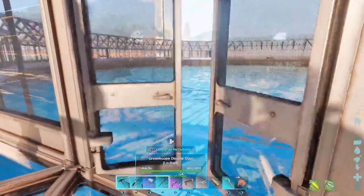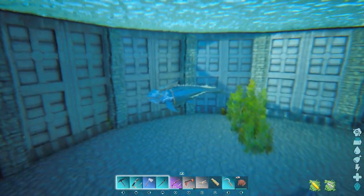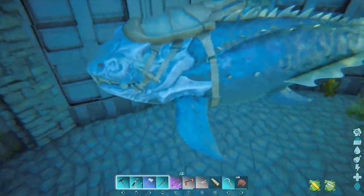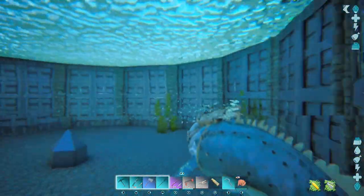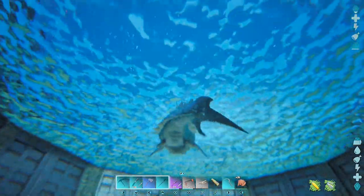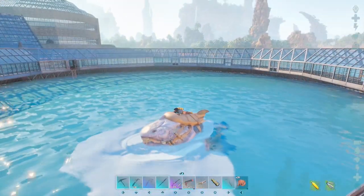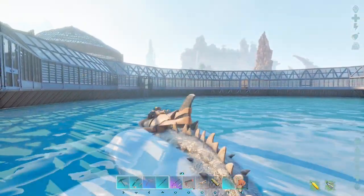I didn't think it was necessary to put a ladder at every entrance, but I might just do that after all. I got my dunkey, I got the astus in here — I move much better in the water. The tames can't get out, but nothing can get in either, so I think I'm pretty good.